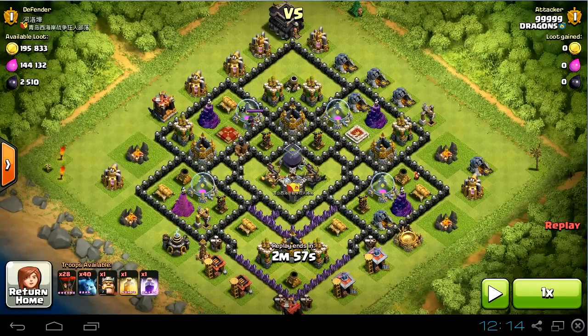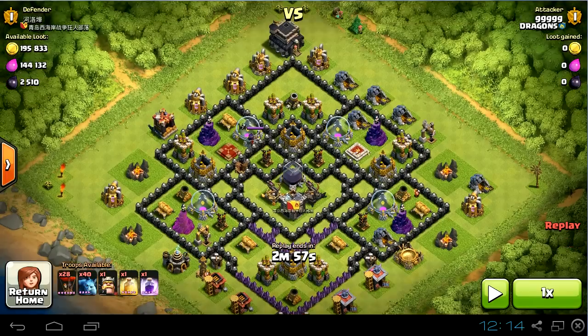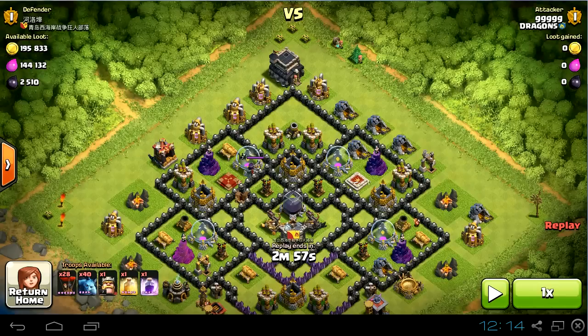When you're gonna send your minions to this Dark Elixir storage, those air defenses are gonna take them out pretty quickly. On the other hand, those air defenses are much less dangerous for your minions from this side, and maybe only when your minions are over here will they start shooting them. So the minions are gonna be able to take out this Dark Elixir storage.